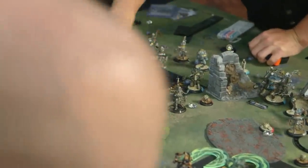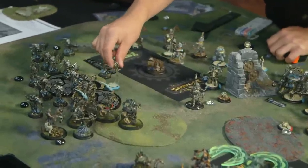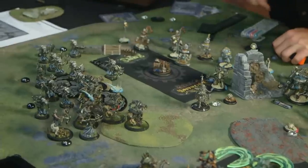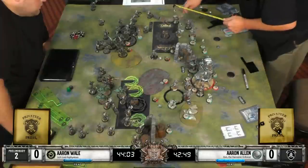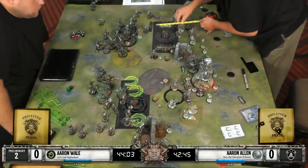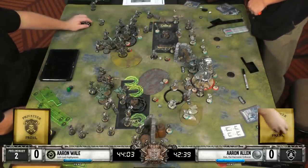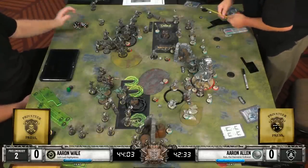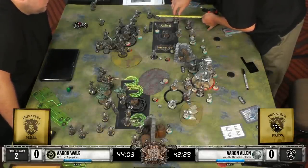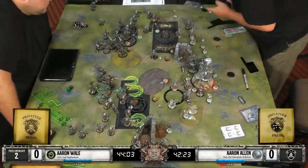Asphyxious kind of gave up the initiative that he could have had by scoring on his opponent's turn, or at the very least forcing him into his own zone by not moving up last turn. So the Convergence player will be ahead on scenario points here. We've got some Elimination Servitors working on Bane Warriors - not working too hard.